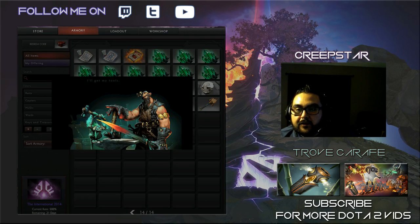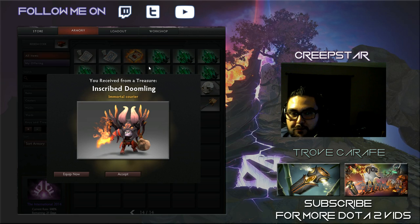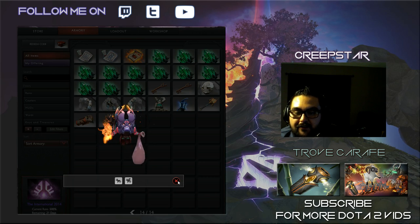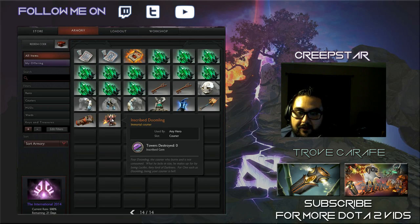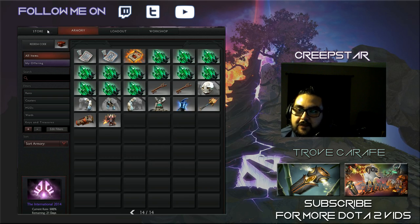If I was to get the totem and the Doomling right now, I'd just stop — I wouldn't even get the Skywrath Mage one because I don't play too much Skywrath unless it has a really cool effect. Oh, and look — I think we ended up getting the Doomling! All right, we got it! Now should I even open the last one? That was probably my least favorite one out of all the ones I was going to get. Really sweet courier — I haven't gotten any of the very rare items in the last two or three chests, but I'm really excited I got this one.